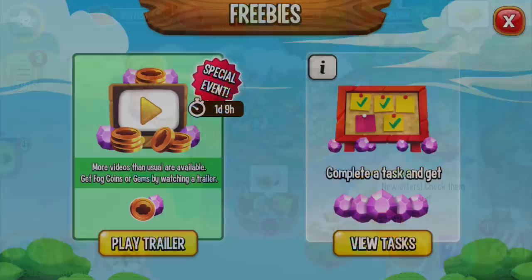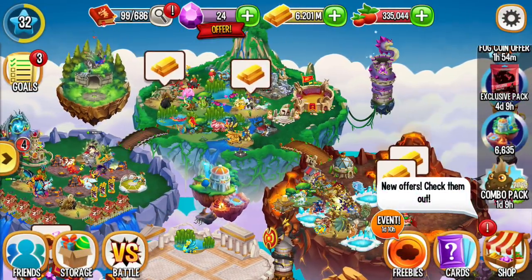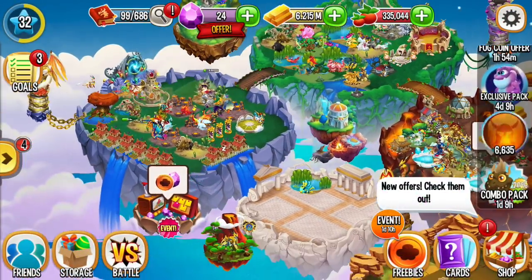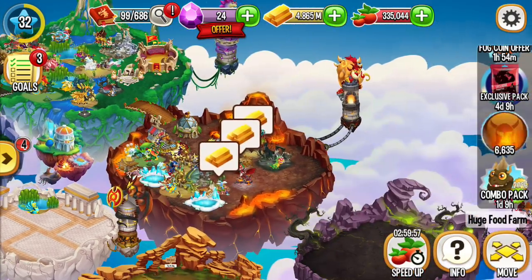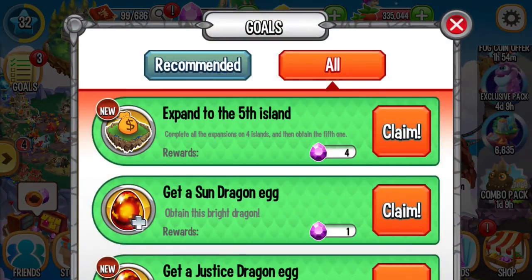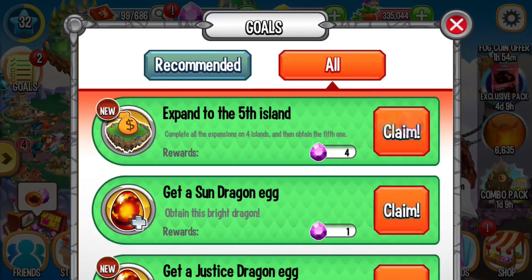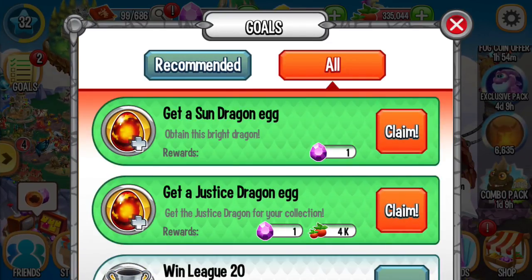Don't forget to open your Free D-Thriller. We plant food. I just bought a new island so I can claim the reward. I got Sun Dragon.